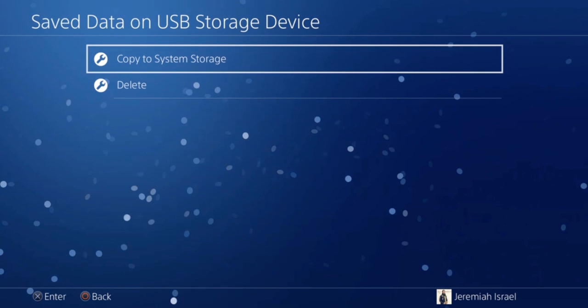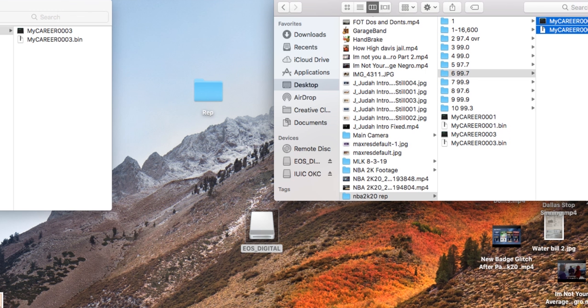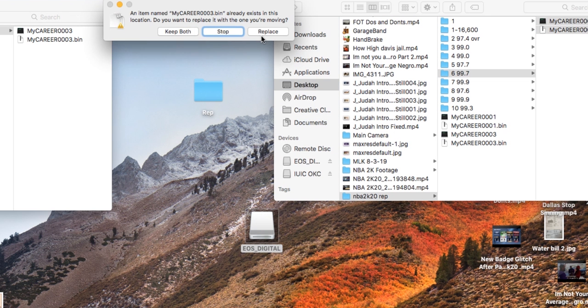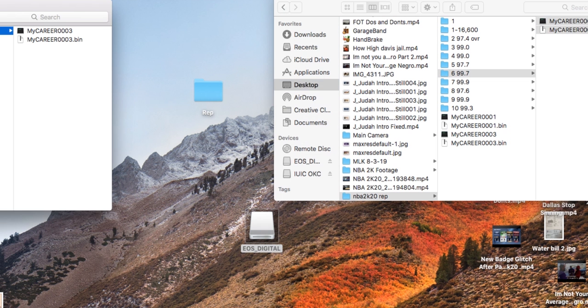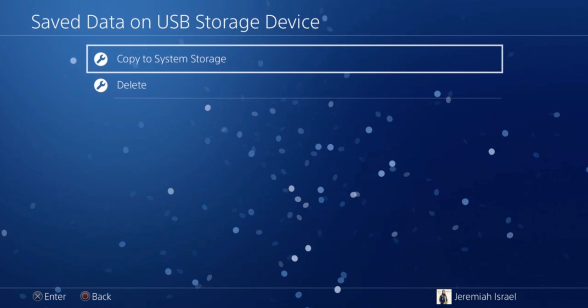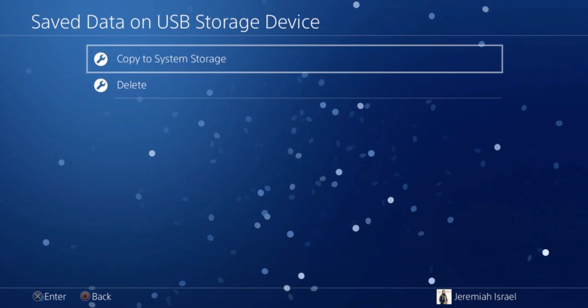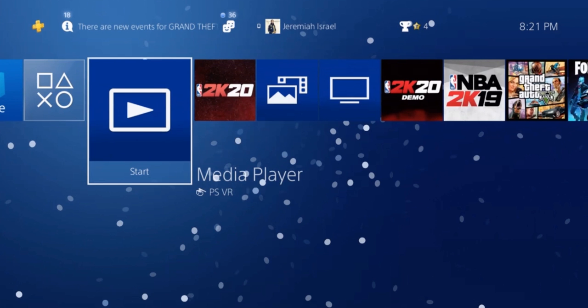Plug it into the computer and go to the very next game. I would do this one but I played a 97 overall — I don't want my overall to drop — so I'm about to use the 99.7 game. Just take that same file, drag it over, copy it. These are files in order — these are different games, not the same games. Unplug the flash drive from the computer and plug it right back into your PlayStation. You should be on this screen — copy, just like that.